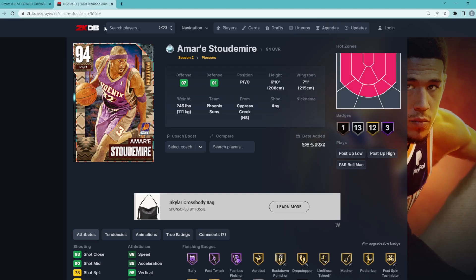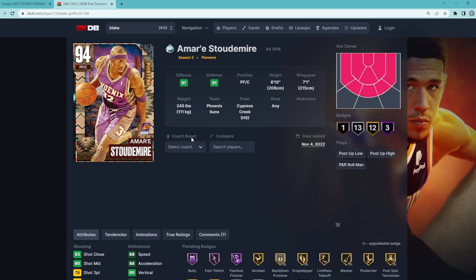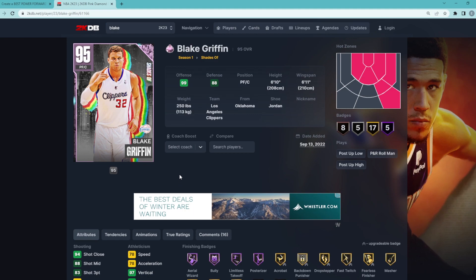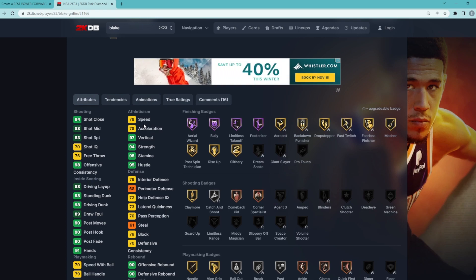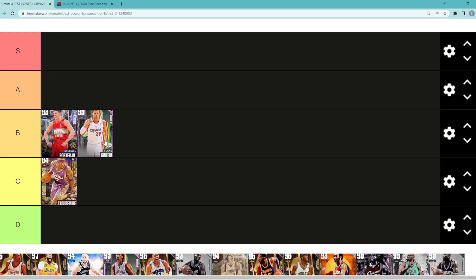Pink Diamond Blake Griffin I'd probably put in that middle B tier spot as well. I don't think Blake is much better than MPJ. He's going to be really good going to the basket with a 98 driving dunk and 98 standing dunk, but his defense is awful. He's not the fastest card either, but he fits the meta really well going to the basket, so I think he still has to be somewhere in B tier.